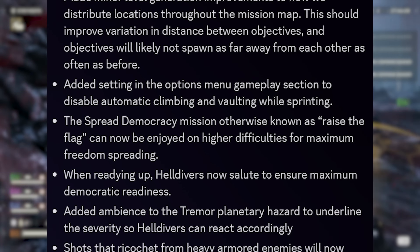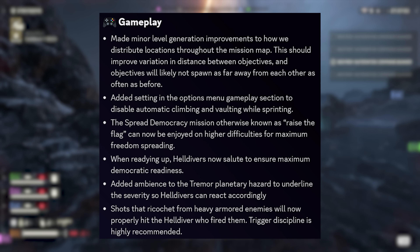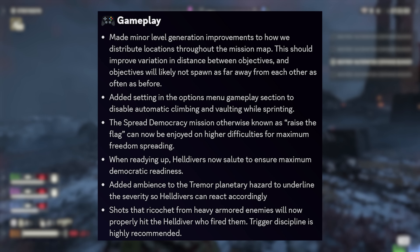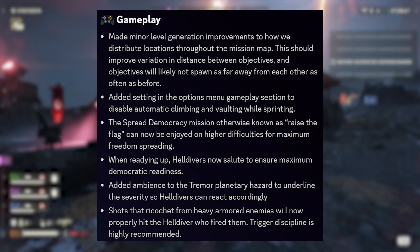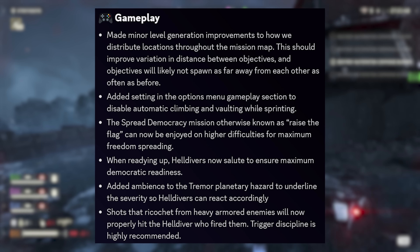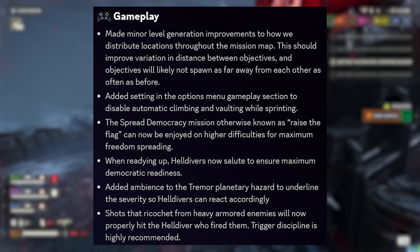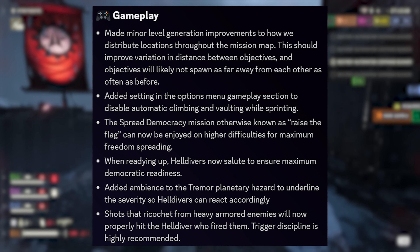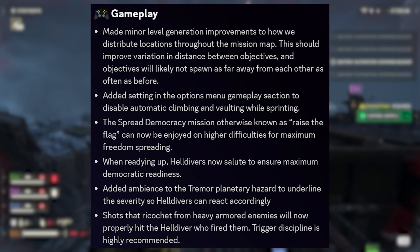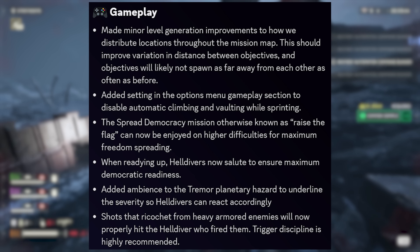Quite a few gameplay changes as well. Level generation has changed how objectives are placed around the map — this should put objectives closer together and keep us engaged for longer. Auto-climbing and vaulting now has a setting in the gameplay section to toggle on and off. The Raise the Flag missions will now appear at higher difficulties — big W, that's a fun mission. And when ready in the pre-drop screens, your Helldiver will now salute — hell yes!